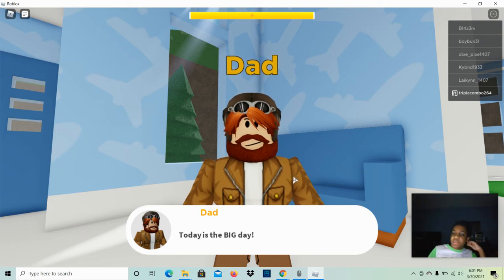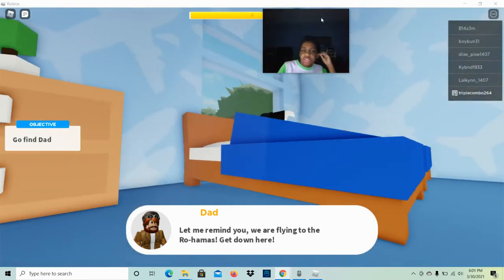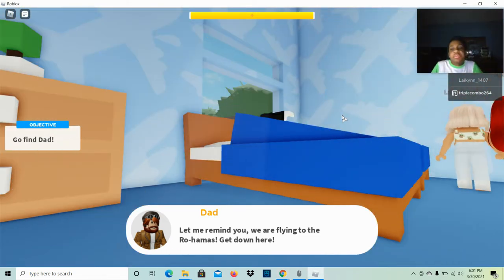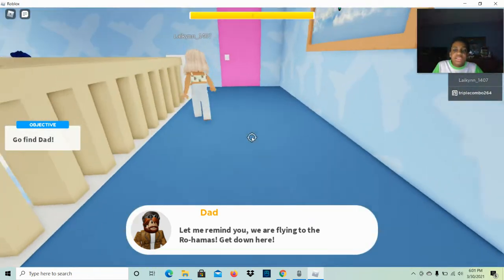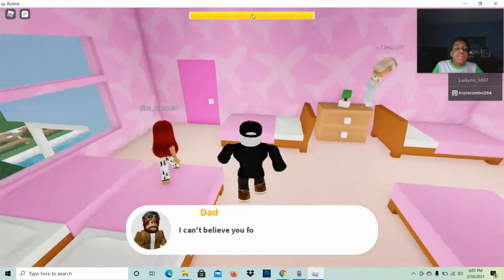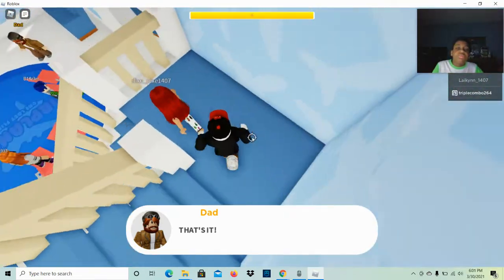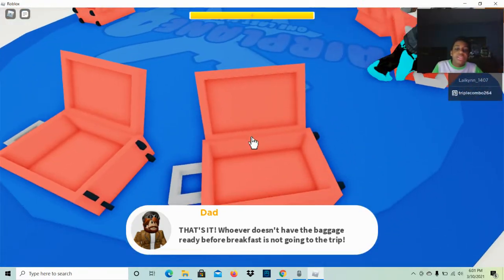Hey guys, so today I might be using face cam actually. Let me just move this up here on the leaderboard because you don't really need to see their names. Okay, so this is a story game. You gotta grab these luggage things, basically on top of here. That's how you get the goods. You see down here, this is where you put the goods.